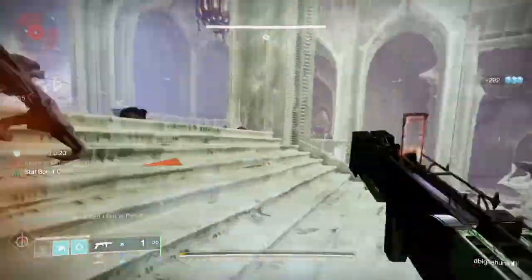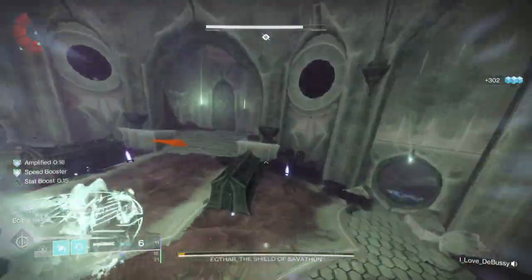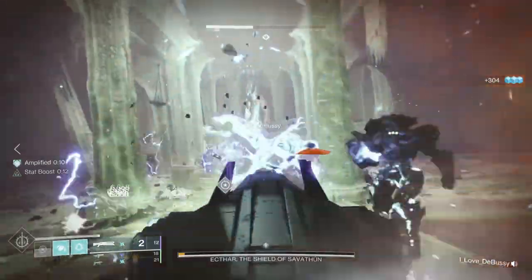When you do that, everyone's going to come into the back of the room, where there's a little more room to do DPS, and you're going to see a Knight. Kill that Knight — it's going to give you a buff that'll let you take down the shields of the boss — and then you just wail on the boss.